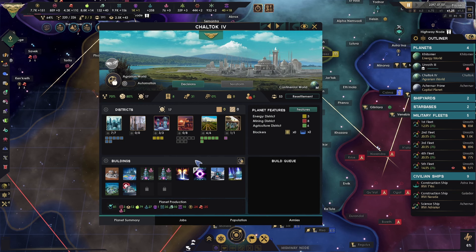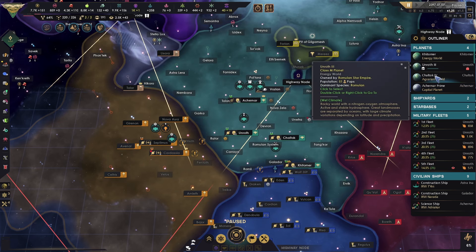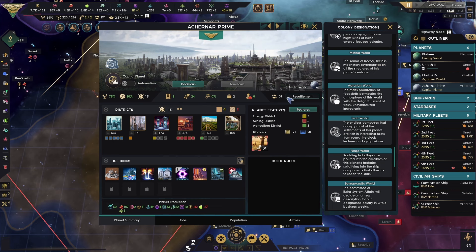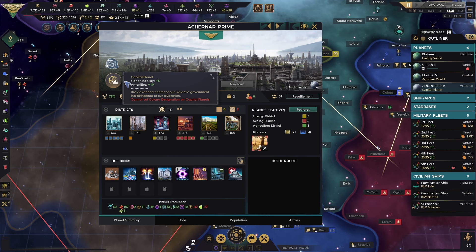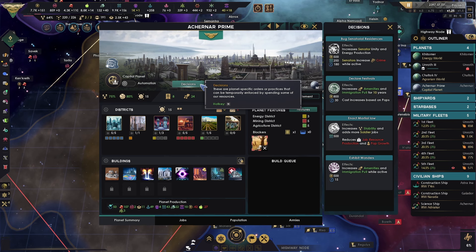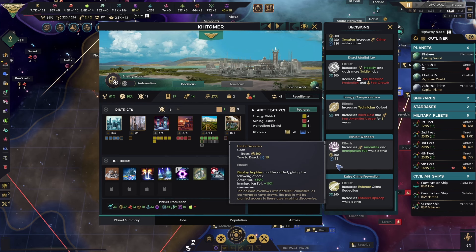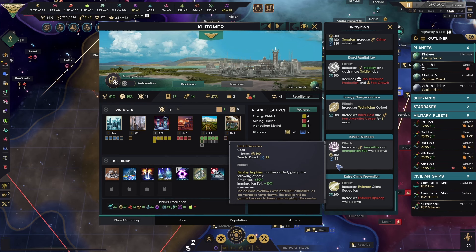Just before I finish up — let's fully build up our capital world. Our new capital world — shall we refer to it as capital world? We can move capital, can't we? Hmm. Okay — wait a minute, visions. Migration pull.